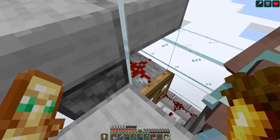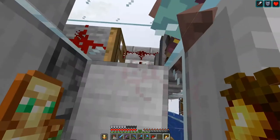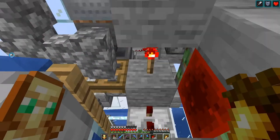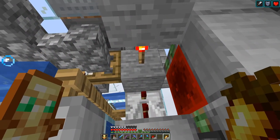this redstone will be powered, powering this trapdoor like this, powering the observer which then powers this redstone torch tower,